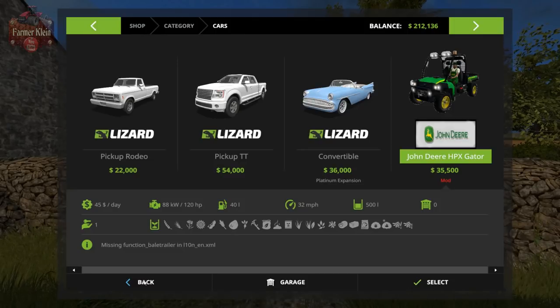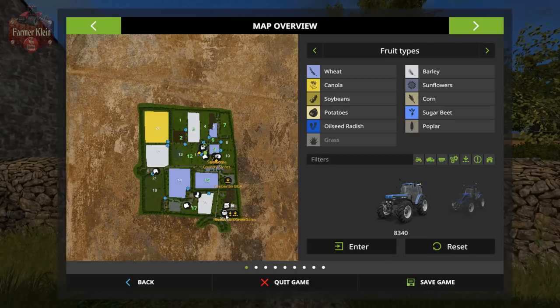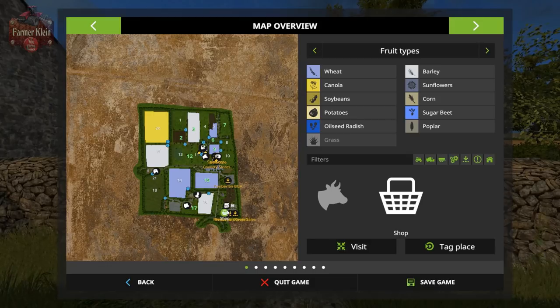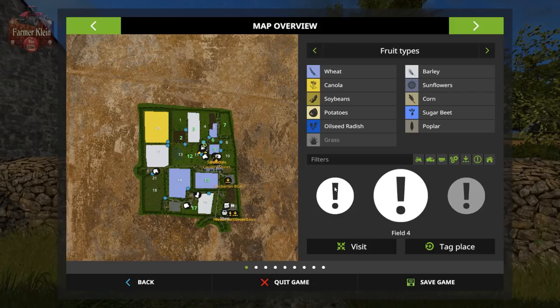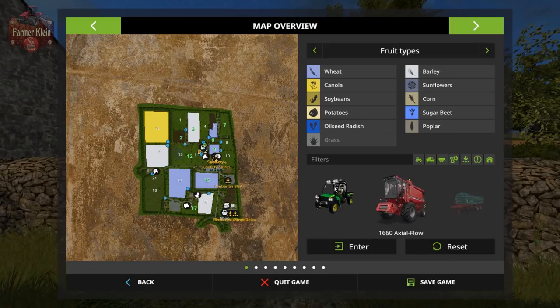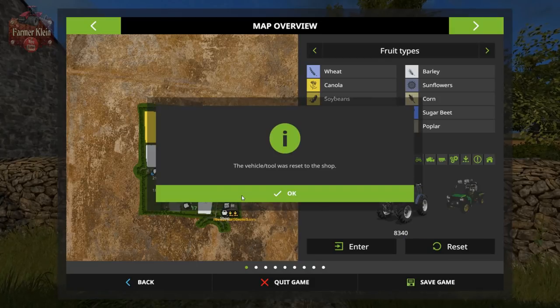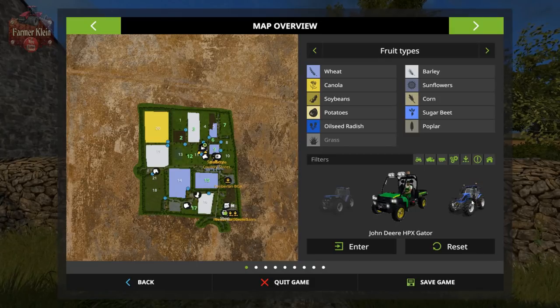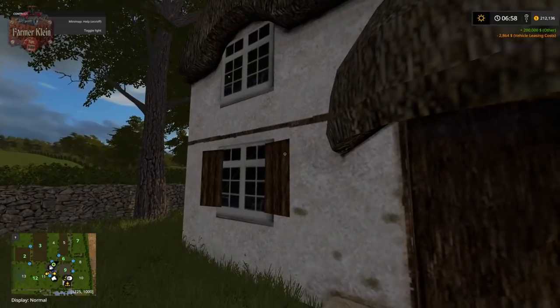Let's go ahead and pick up our gator and drive around the map. The map is honestly so small we could just run around on foot, but the gator will make it more efficient. The shop is down here. Let's reset and start our tour there. It resets back at the shop, so once we tour the main farm we'll jump down to the shop and start from there.